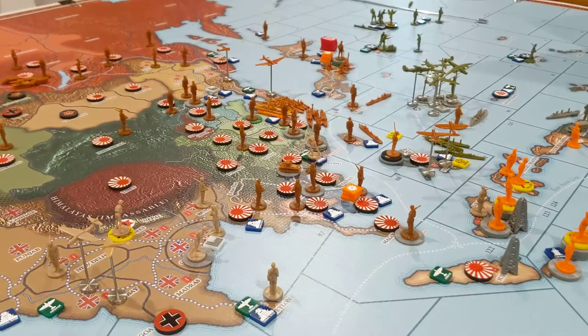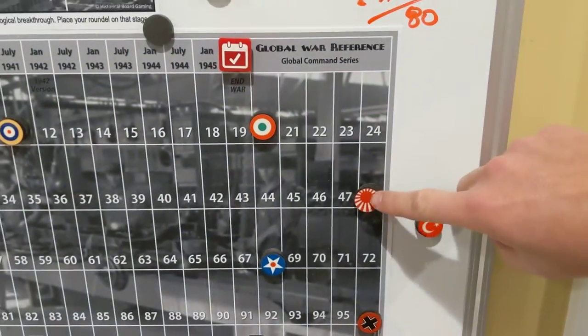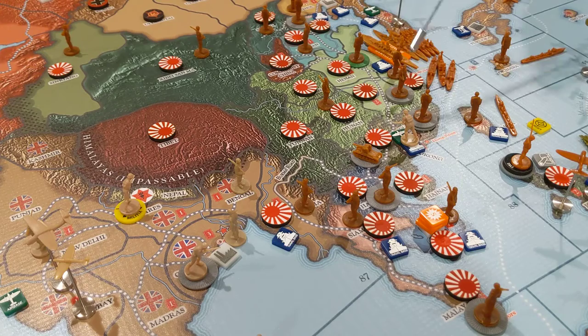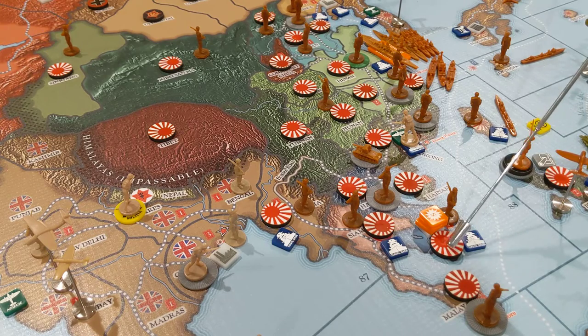For Colonialism, score two victory points if Japan's total income is greater than 50 including bonus income. Japan's base income is only 48, but their bonus income puts them over 50. These six Chinese territories give them plus one bonus income each, taking them up to 54. Philippines and Saigon probably give more bonuses too. So they're well over 50 — that's two victory points for Japan.